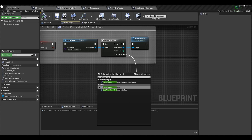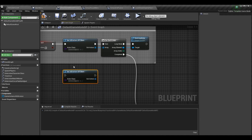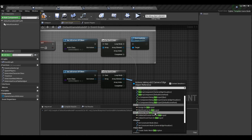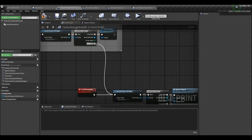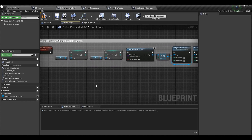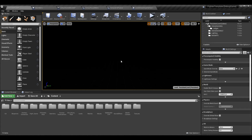So we can do Get All Actors of Class, select our camera edge class — these are your map boundaries, your inner and outer edges, all the same class. Then For Each Loop into Destroy Actor. The loop body goes into Destroy Actor, but Destroy Actor doesn't do any other logic. We drag off Completed and bring that into the Level Streamed In section. Now you'll be able to perform your rematch and not get stuck by the camera edges.